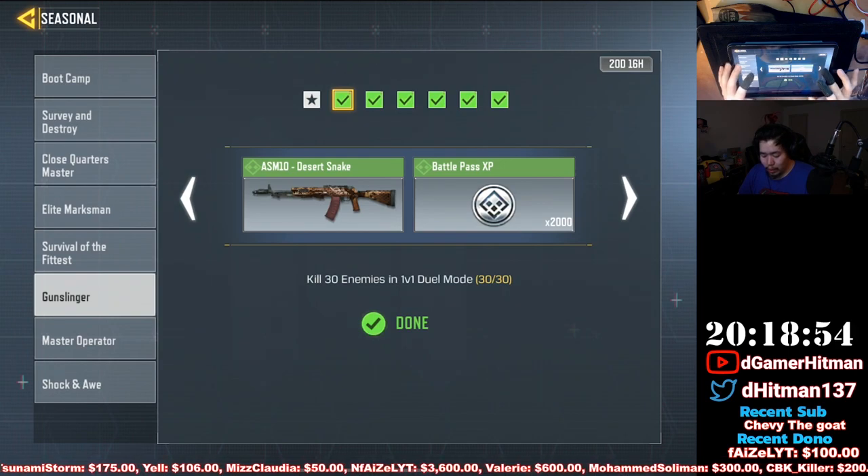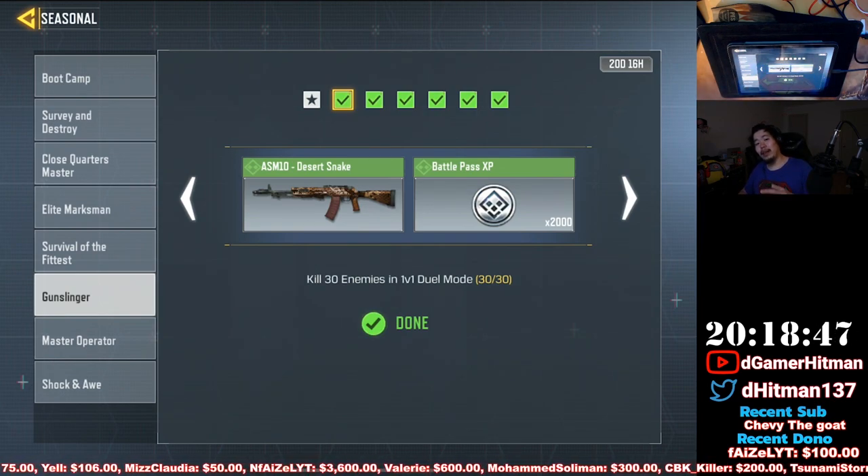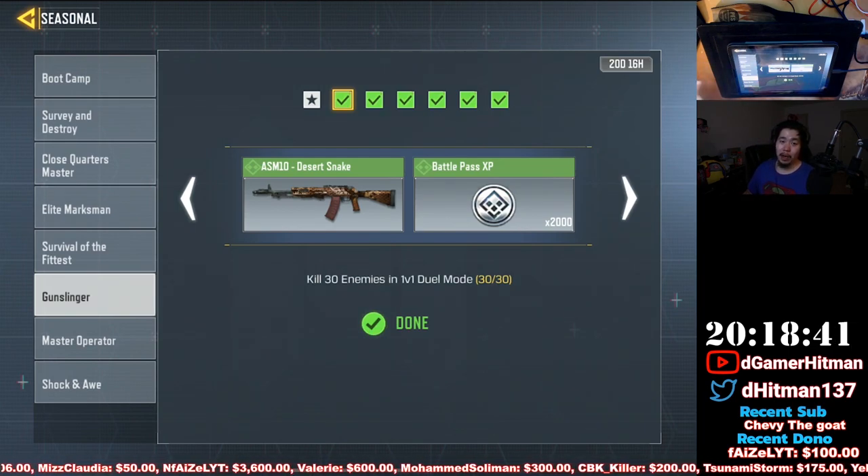The 30 kills challenge is pretty easy. The one tip I want to recommend for anything that requires 30 or more kills is that you want to give your opponent the win on the second round so that way you get a third round of kills — you can actually get upwards of 14 kills per round. For this particular challenge it doesn't matter as much since you'll need three full games no matter what.